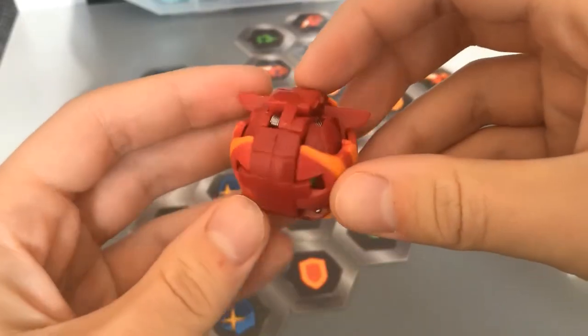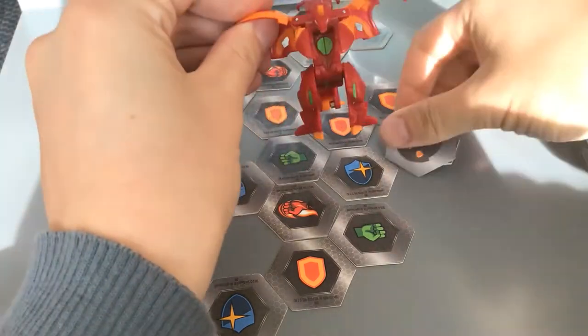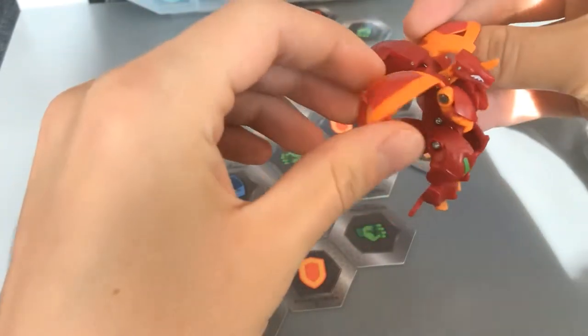Starting off we have the face of the Bakugan brand, Dragonoid. Damn, he's cool. He has tiny arms that you can pull down like this. He looks great, I love him. Love the design.